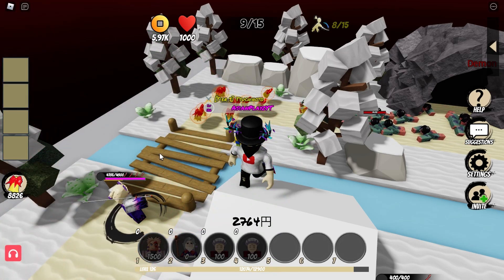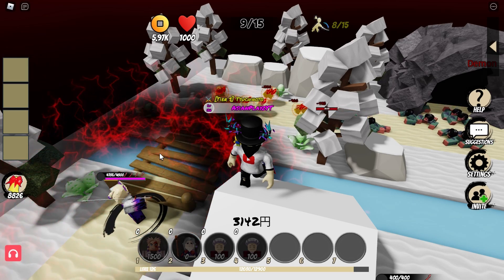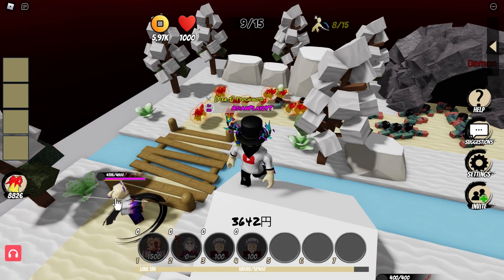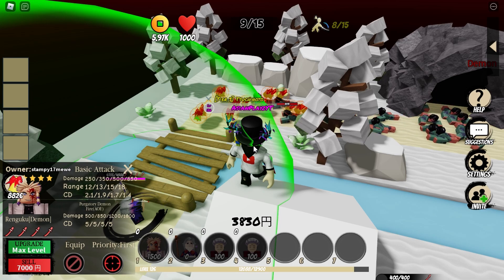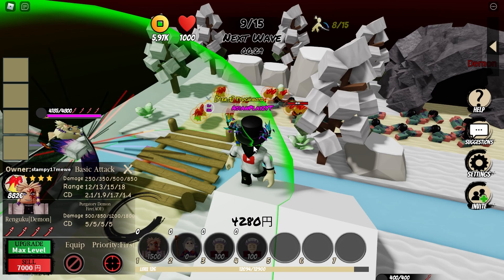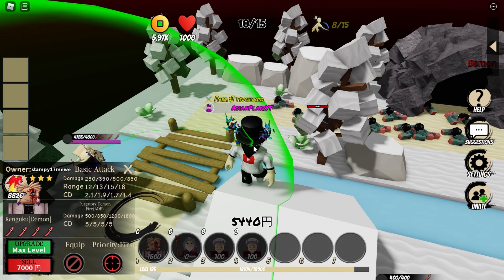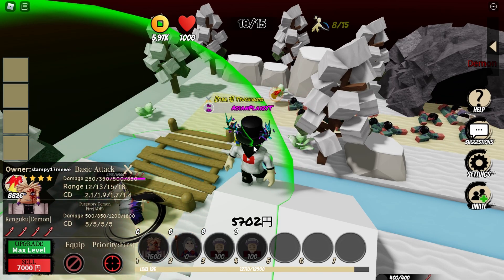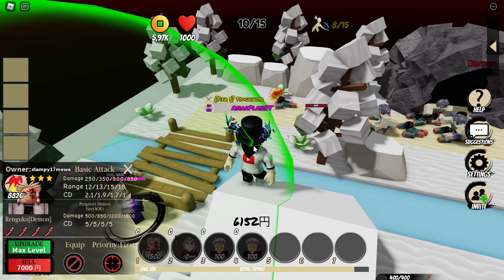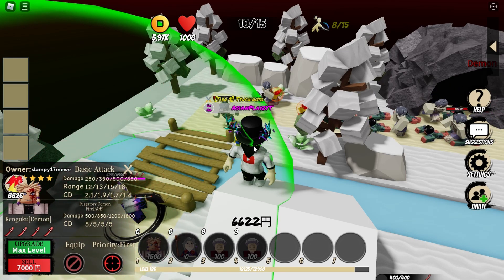There you go — Rankoku Demon in Demon Tower Defense. In my opinion, he's easily OP. I'd say he's better than Muzan, better than Yorichi, and almost the same level as Christmas Tanjiro, but I'd still recommend getting Christmas Tanjiro first since it's an event character and the event isn't over yet — grab him before he's gone. Be sure to like and subscribe, turn on post notifications, and I'll see you guys in the next one!